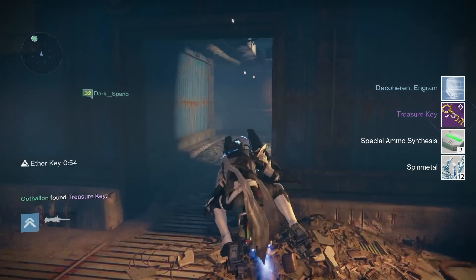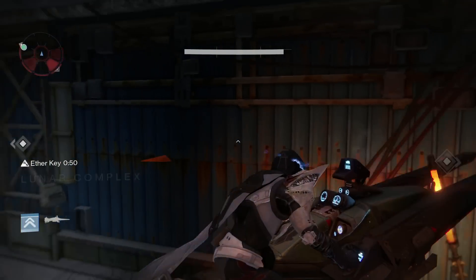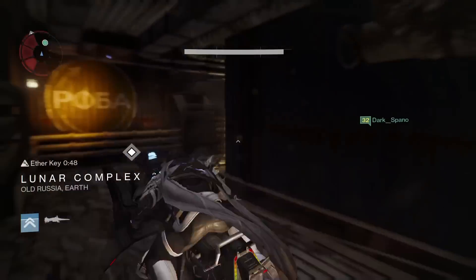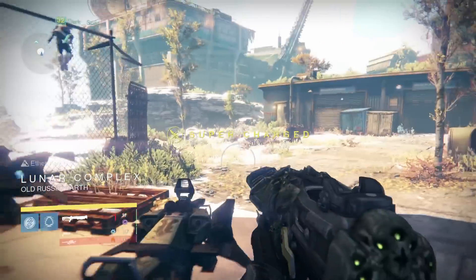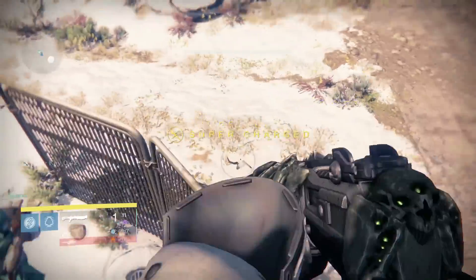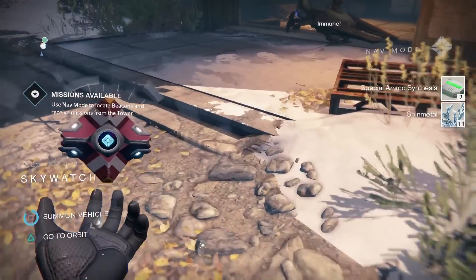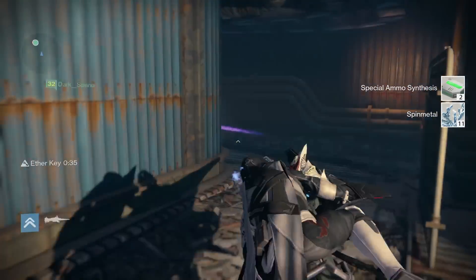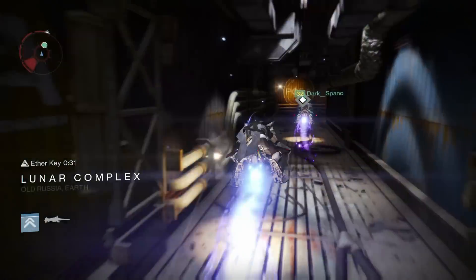The main loot you're looking to get from these chests includes engrams — both rare and legendary. I've gotten quite a few legendary engrams. You can also get synthesis, though I recommend filling up your consumables so you don't fill up with green synthesis, because there's no way to discard them. You're going to be stuck using 80 of them like I am.